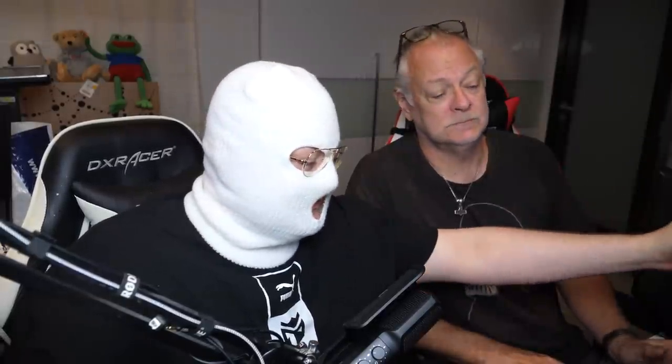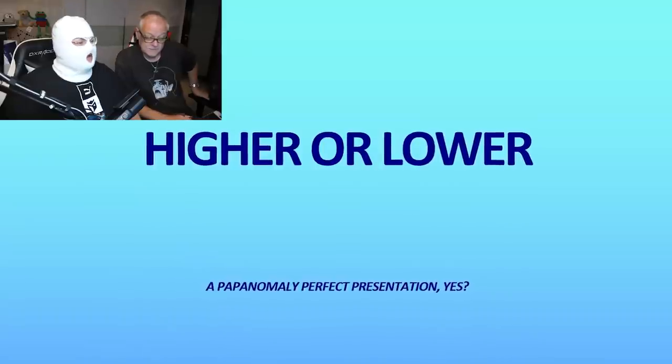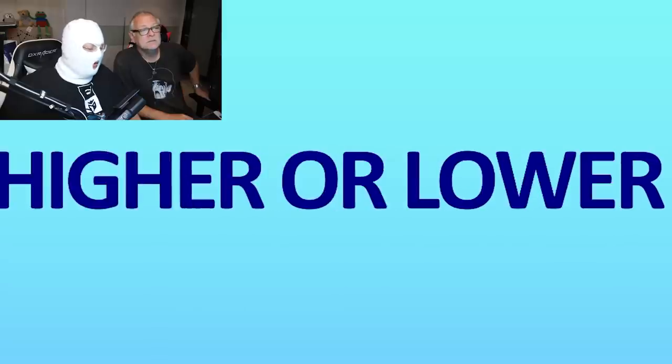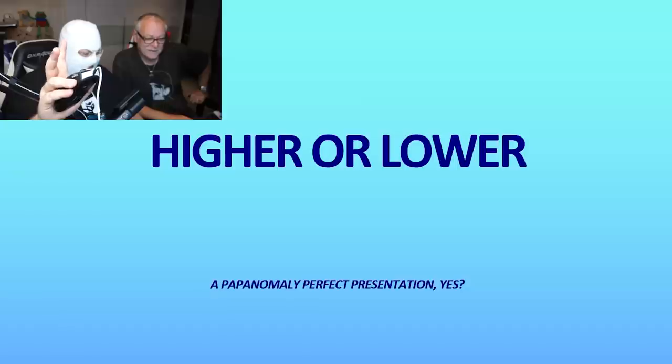Last time, if you remember, when my dad was guessing the skins versus real-life item prices and which one was more expensive, I made the PowerPoint. This time, Papa's made the PowerPoint with the help of Linda, who has priced the CS skins accordingly and accurately. Let's see if I do good. Papa, you're holding this little thing so I don't see the side of the PowerPoint. This is actually very nice. Quality — I like the gray and everything. Higher or lower? A Papanomaly perfect presentation. You ready?